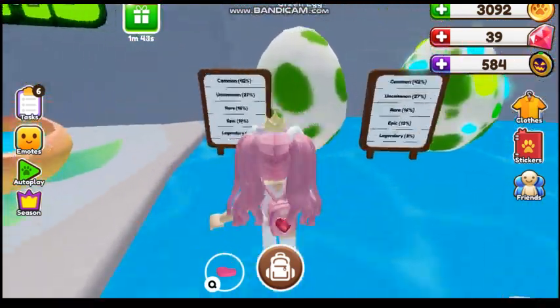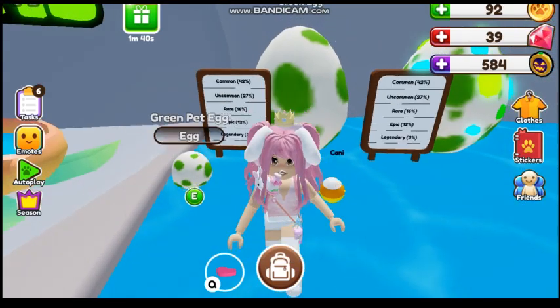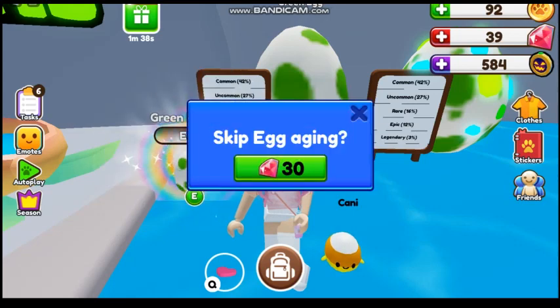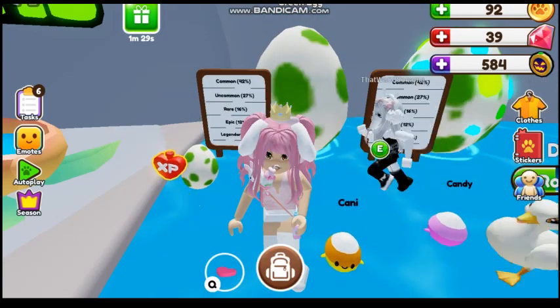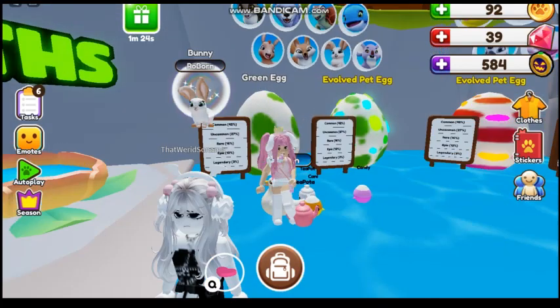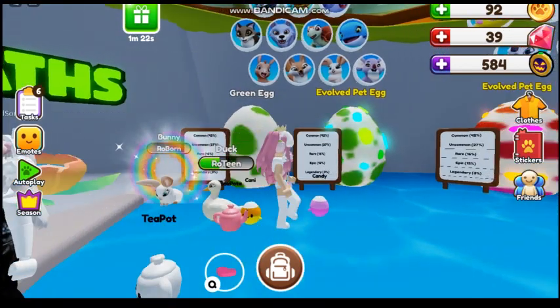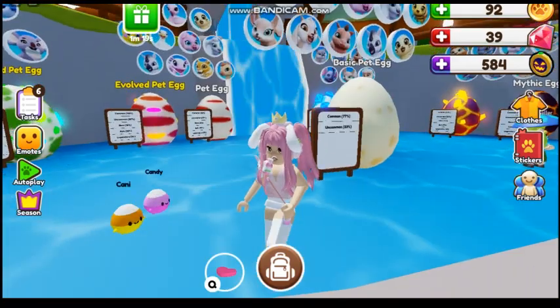We don't want the evolved egg because I definitely do not have enough gems for that. We're gonna do the — I literally have an age-up potion, so why not just use the age-up potion and then hatch it? And hopefully get a koala... and we got a bunny. I mean, I love bunnies, but I was really hoping to get the koala.